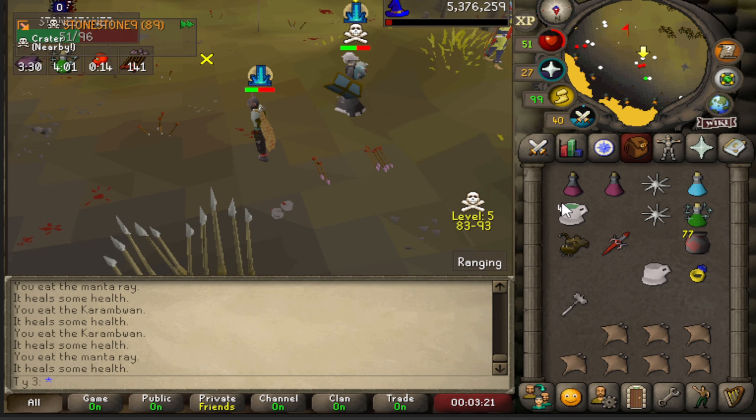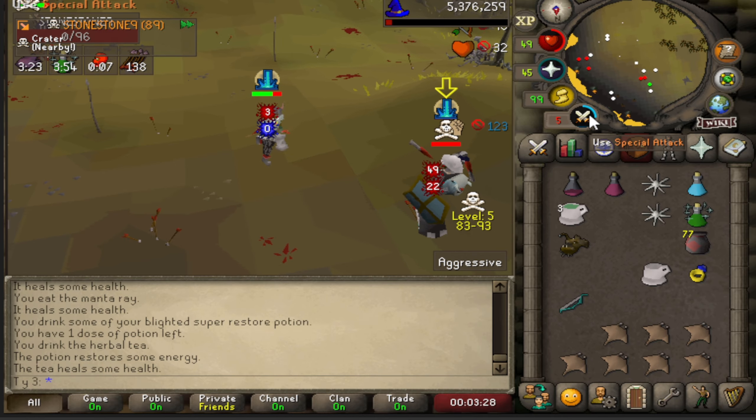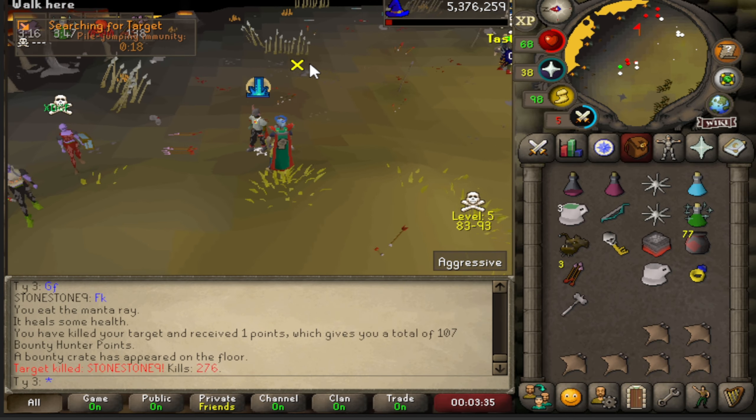That dude could have killed me right there — let me drink a prayer potion. I need a big bonk — boom! Let's go bro, this Statius hammer just always comes in clutch when you need it, baby.